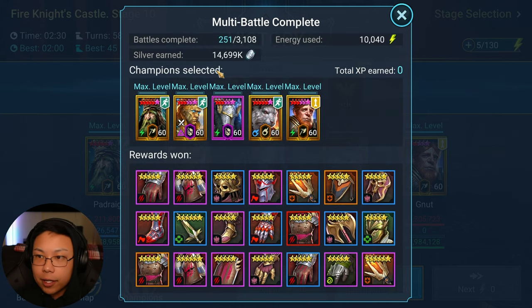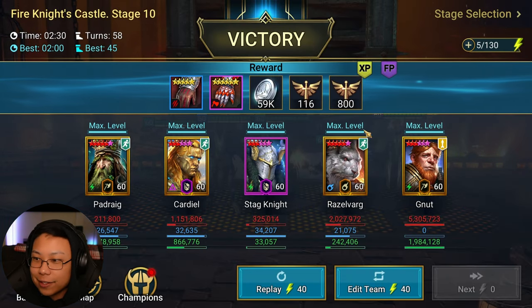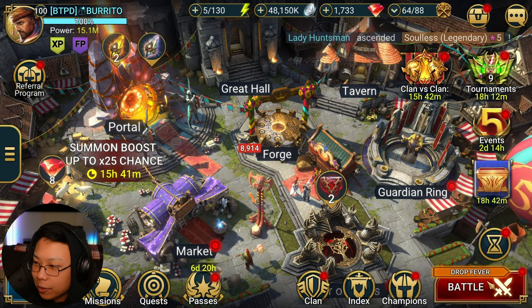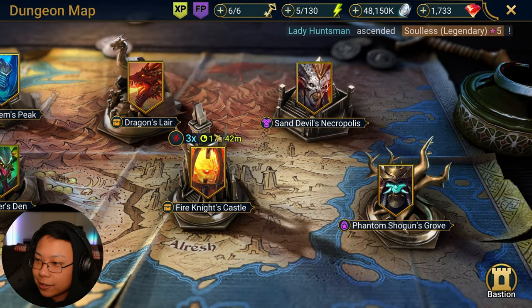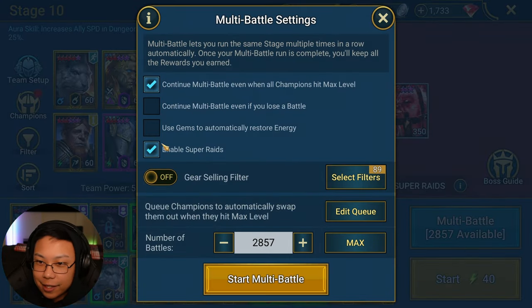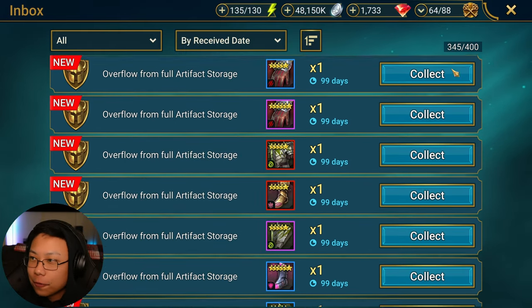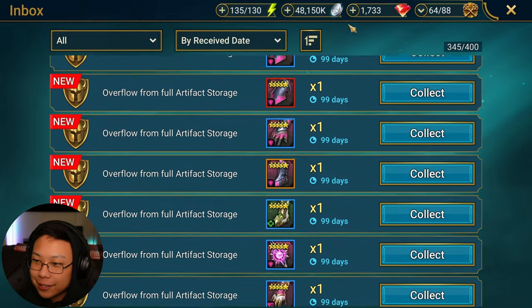I'll keep the recording continuous so you can see I'm not cheating or anything. I'll show you — Stage 10, I'll drop the energy just to prove it. It wasn't clicked — I didn't click it so it's 100%. Look at the overflow — I'm almost capped out on gear. I need to do a heavy gear cleanse. Look at all this gear just sitting here.